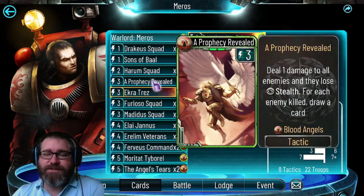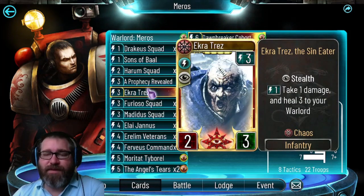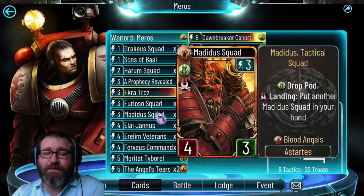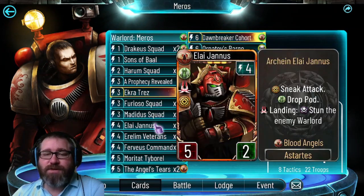I've got Ekrotrez in there just because he provides some additional healing for a 30-health warlord, potentially buffing up his health for longevity. Meditus and Furioso are just your best three-drops out of the group.